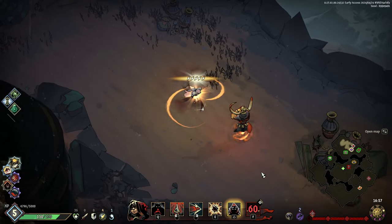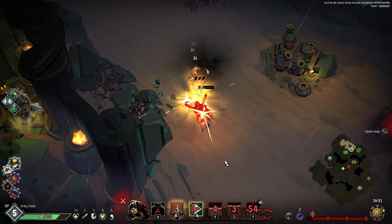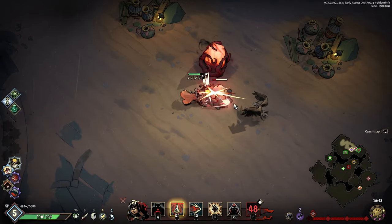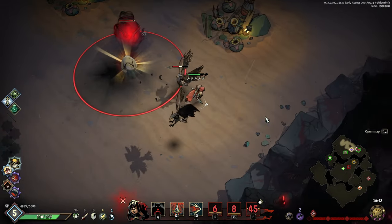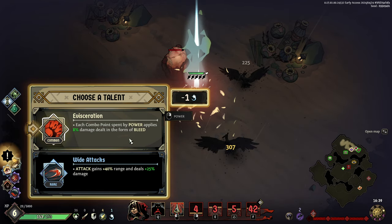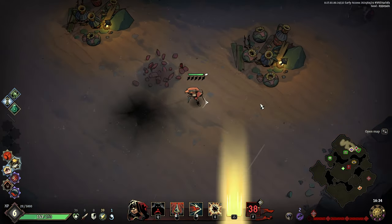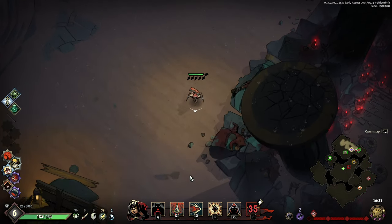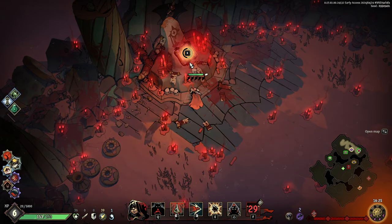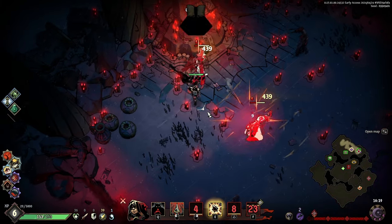He's going to go Infernal on me — not happening, I simply will not let it happen. Kill this before the bird hatches. Slide through — got both kills. Each combo point spent by power applies 8% damage dealt in the form of a bleed — that's huge, that's what we're looking for. Kill enemies before the time runs out — easy money, especially now that I got bleed.